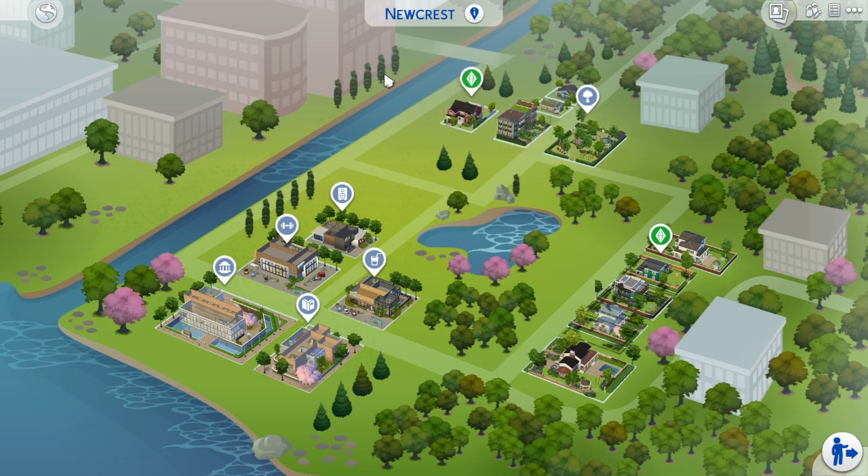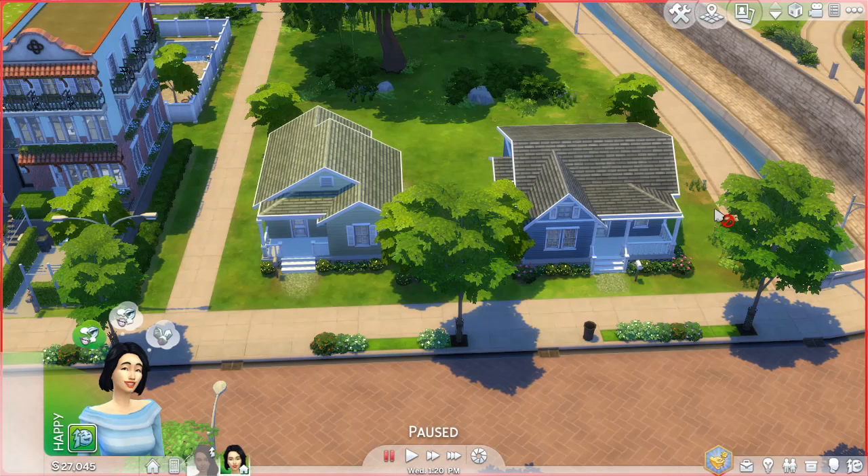First up is this neighborhood up here — we're gonna call it Midtown Garden. Under these two smaller lots, I've built two starter homes. One is a family starter home with two bedrooms and this other one is a single starter home. I will be including two starter homes like these in each world in my base game save file.